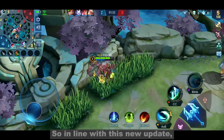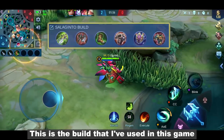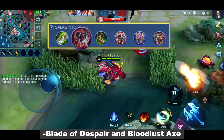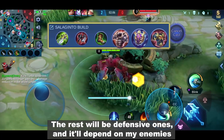I plan to see how much Grok is improved and if he can be used as a new meta side lane in Original Server. So in line with this new update, I think I'm going to adjust some items for Grok. This is the build that I've used in this game. I build two offensive items — Blade of Despair and Bloodlust Axe. The rest will be defensive ones and it'll depend on my enemies.